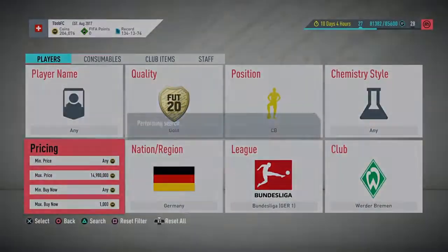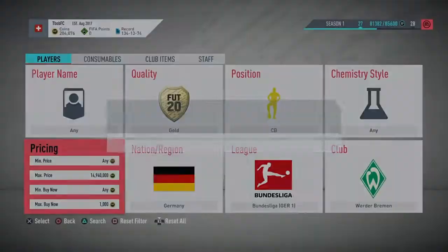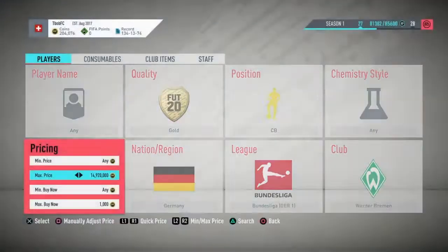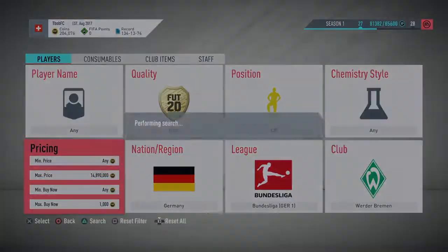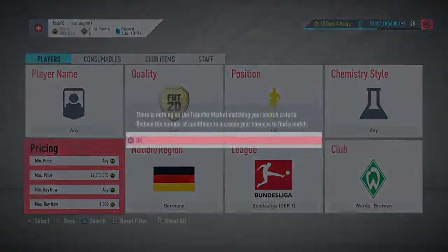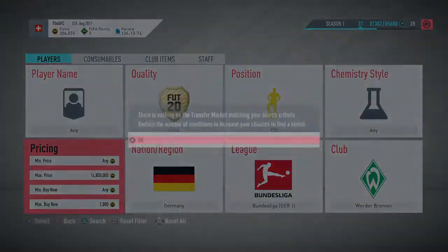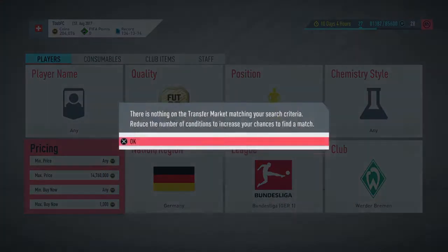You have to change the nationality. If you do Werder Bremen, Moisander the centre-back goes for like 700 coins and is a rare pop-up, so they keep trying to snipe in. The first one is a German centre-back — you do it for 1K and extend it for 1.3K.